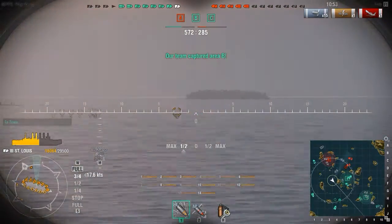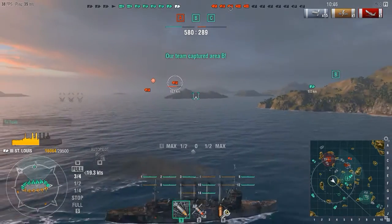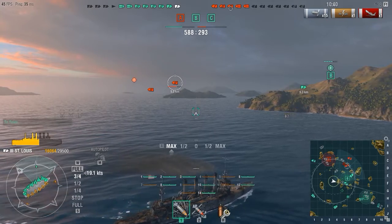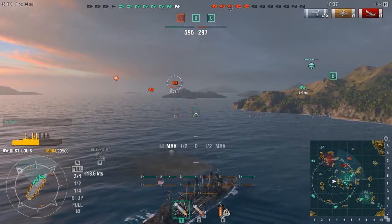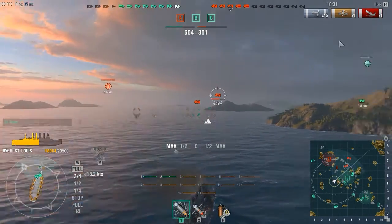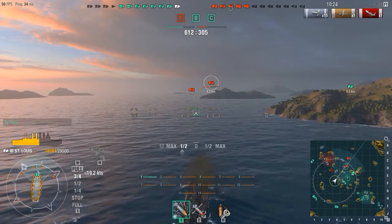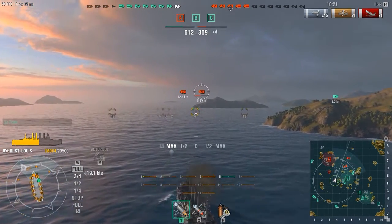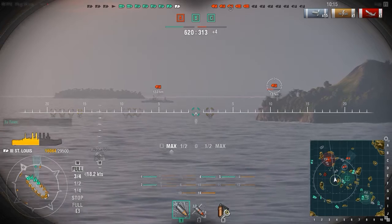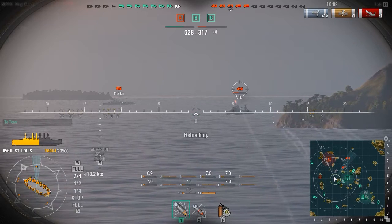So far this match is going very well for our team — we've already eliminated more than half of the enemy team and they only have 5 ships left, and 2 of those are aircraft carriers so they can't engage directly in combat. At this point we're controlling the B and C cap points and most of the enemy is concentrated on the northwest part of the map. I see that Wyoming behind the island and I'm locking onto him — he's getting peppered by a cruiser to my right. I'm just waiting for the moment he decides to get out of there.